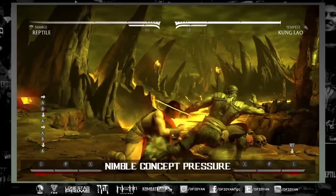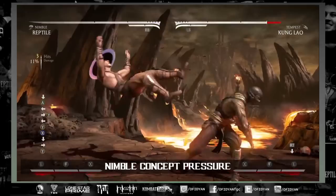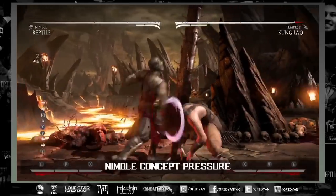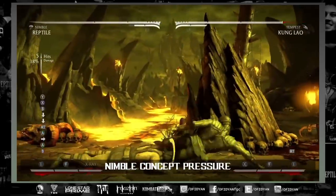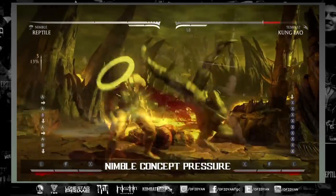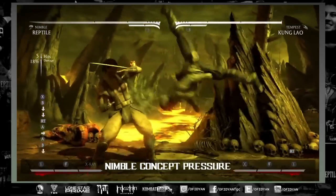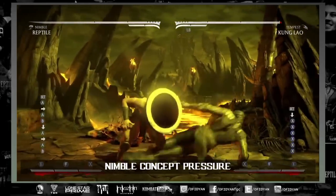The concept for Nimble pressure is that you are allowed a down-3 after anything you do, because of how quickly you recover and how slow their startup is. So whatever you do, if you do back-3-4 then down-3 afterwards — of course they can armor out of it, but if they try to mash a poke they will get hit because the startup is too great.